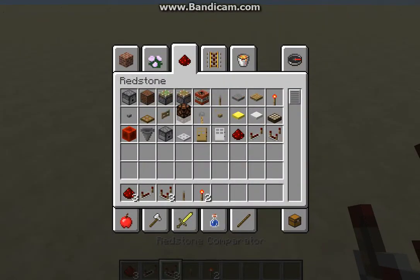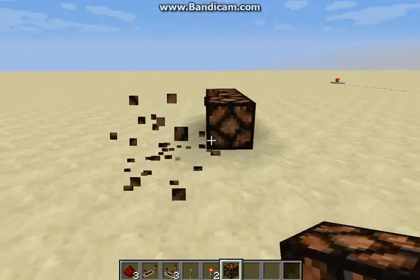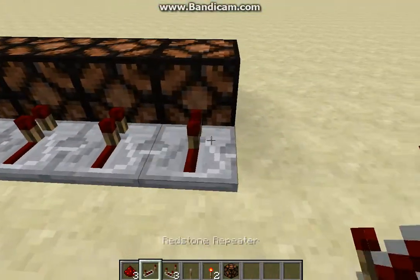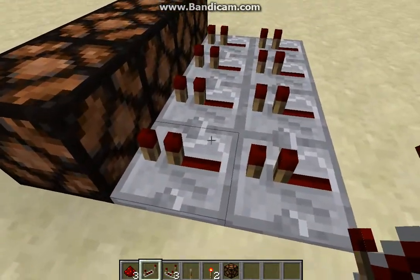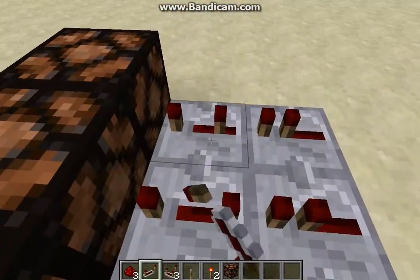Let's get a redstone lamp. Another cool thing that repeaters do — let's just do four and then go like this, boop boop boop boop boop — is that it keeps the redstone signal in a line.